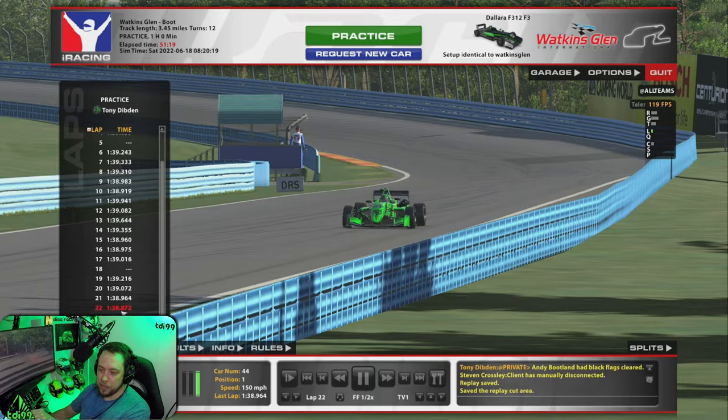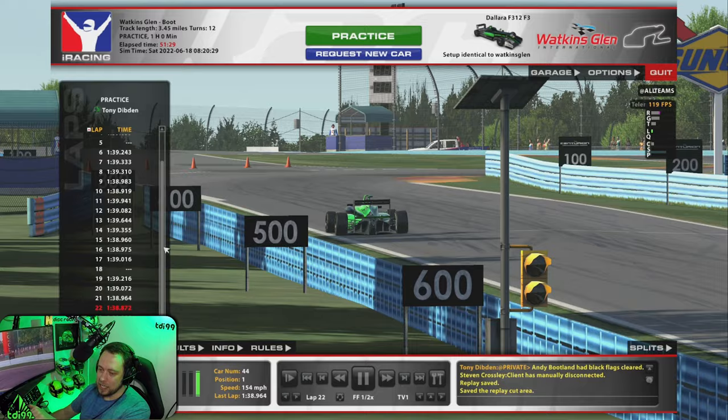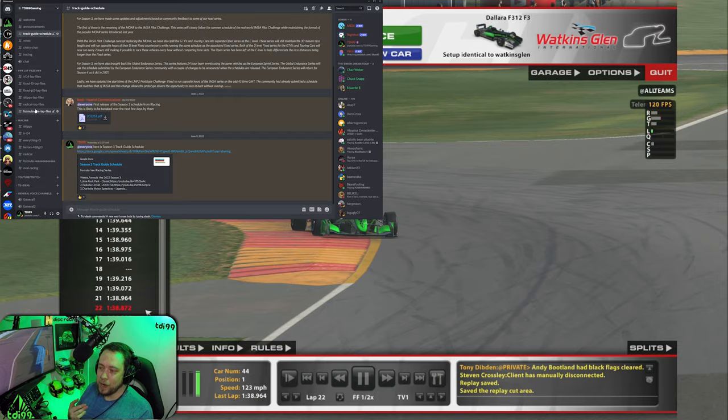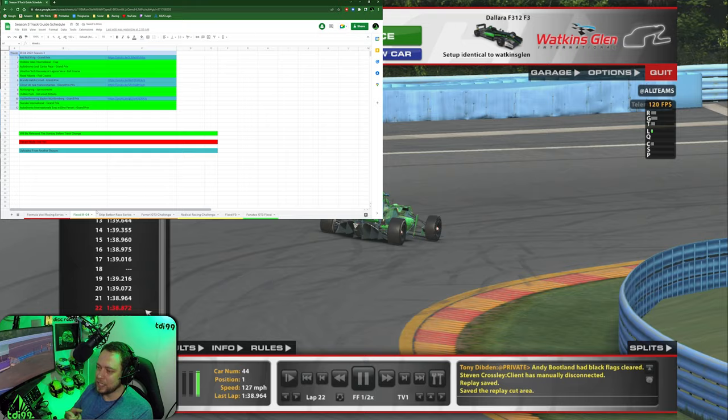The lap I'm going to show you is a 1:38.872, which is the fastest lap of the day. We did nip into the 38s a little bit — low 39s, high 38s for me. Couldn't get any lower than 38.8, I did try an awful lot. One thing I want to show you is my Discord where the OLap, BeLap, Tenochi, and replay file are kept. I also have a Google Docs of the season races in order — I update it every season so you can see what track guides I'm planning to do and which ones I've done.